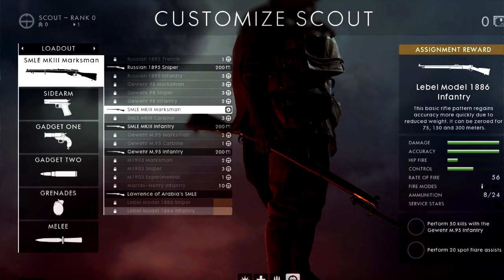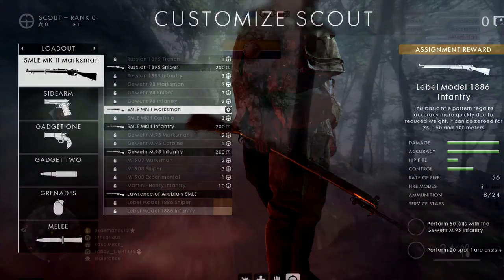The second Scout weapon is the Lebel Model 1886 Infantry variant. I prefer infantry snipers since I can't stand long-range sniping. To unlock it, perform 50 kills with the Gewehr M95 Infantry — easy to get done in one or two games — and 20 spot flare assists. As long as you're using your flares actively rather than sitting in the back of spawn, you'll complete this in one game.